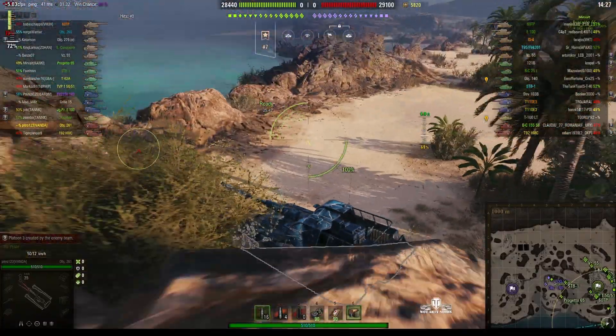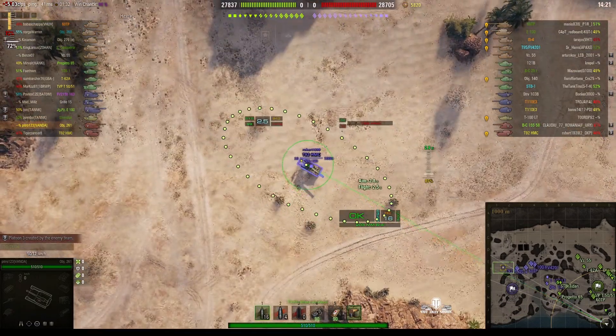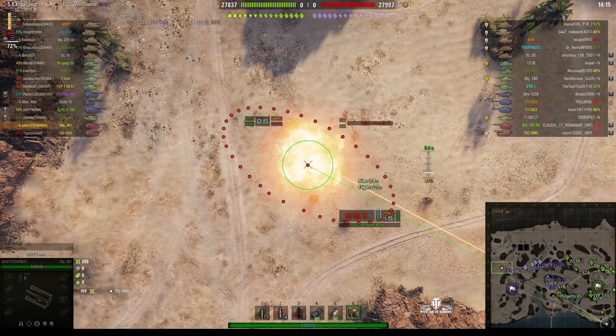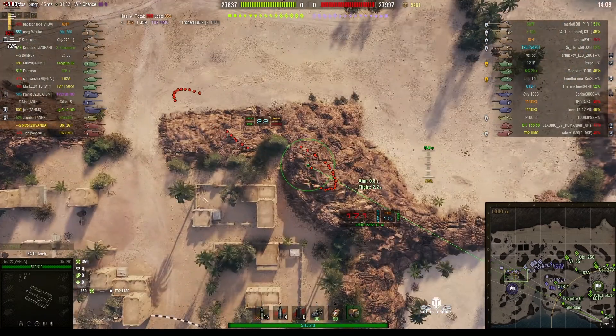He's gone right into the very corner — a good spot to fire from. First target: T92HMC spotted at the other end of the map. That was out. Direct hit, 359. He's pretty badly damaged.